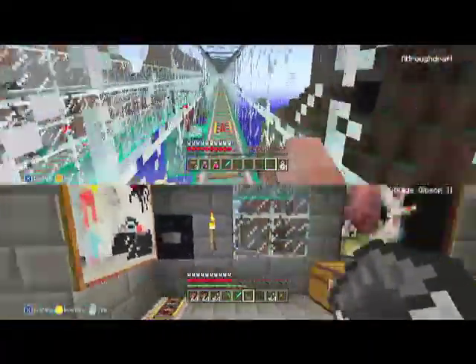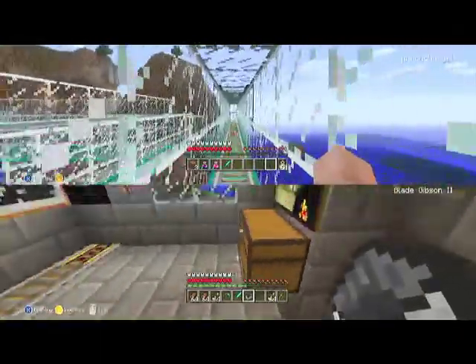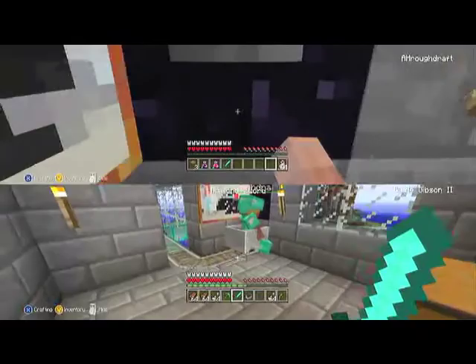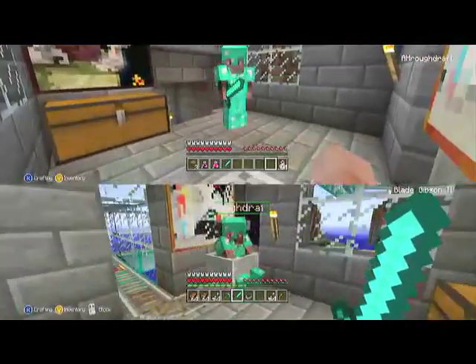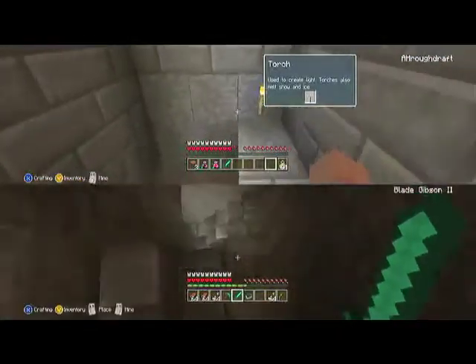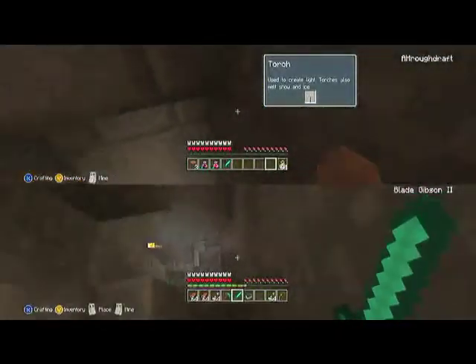Now we're in the stronghold area. We just gotta go down these stairs. Well, you're in the stronghold area — I'm still on the fucking track. Oh shit, there you go. Now we're in the stronghold area. Get out. Now we're gonna come down here. Torch. Awesome, torches are awesome. They're pretty awesome.